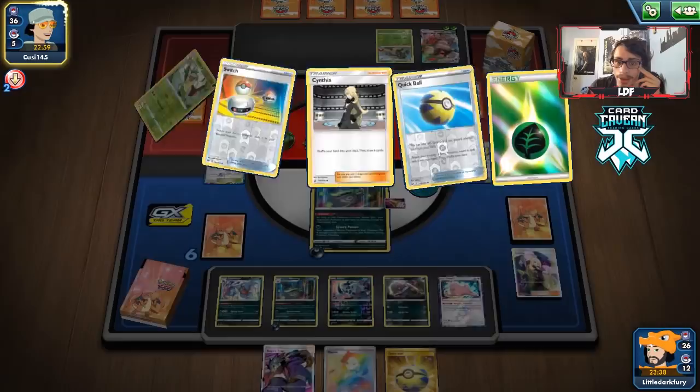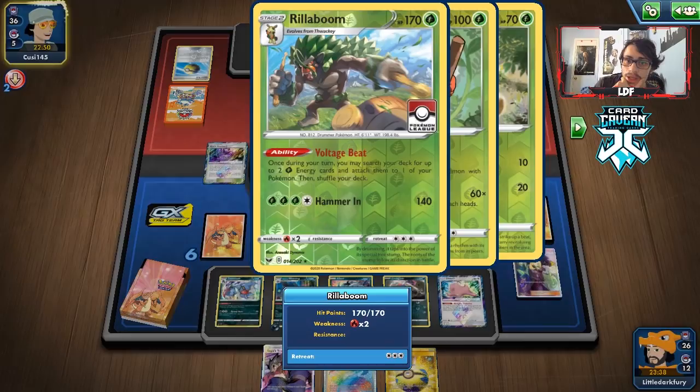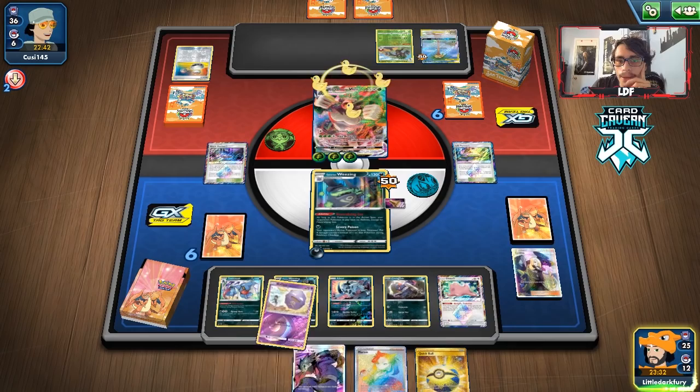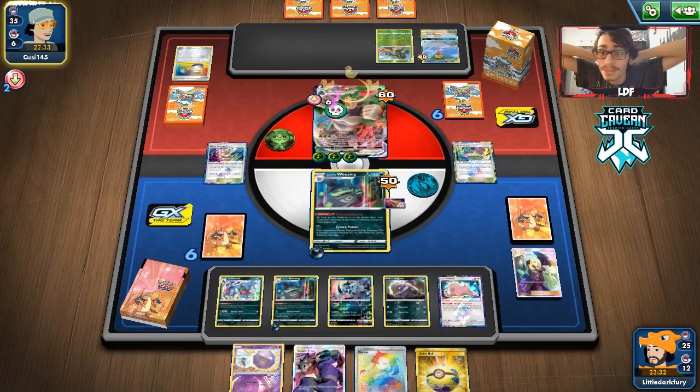We might not get much value out of Black Market since they probably play Turf Field — but as long as Life Forest is gone, I don't really care. We're slowing them down; they don't have Voltage Beat. If they have Boss's Orders they could bring in Absol or Toxicroak. They switch into Rillaboom V-Max — which can't attack me... oh wait, it can. Why would they do that? Thanks for the free confusion. Severe Poison — we're fine.